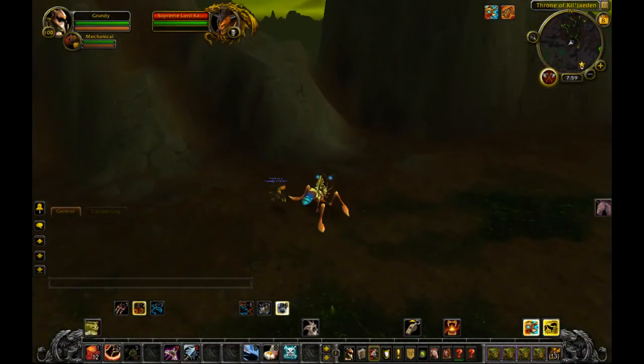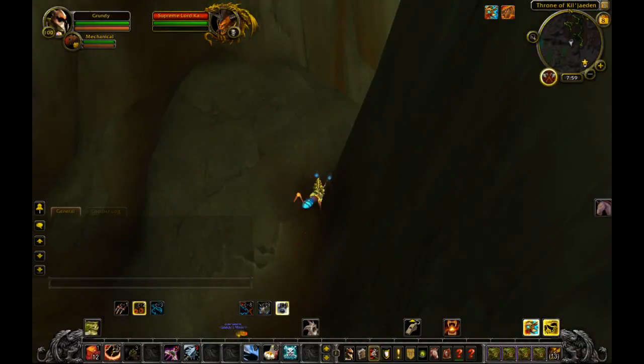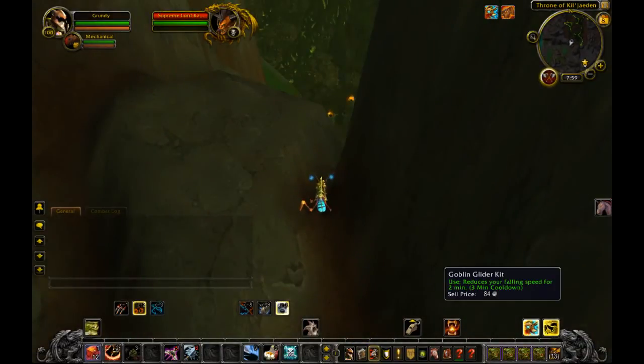You're then going to hop towards this corner of the ledge, and you want a Goblin Glider Kit. The Goblin Glider Kit will give you basically a parachute for two minutes — you can turn whichever direction you want. It's incredibly useful for this, and you can't do it without it unless you have flying.